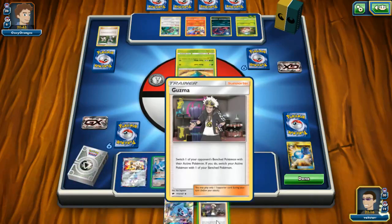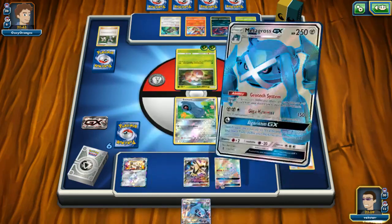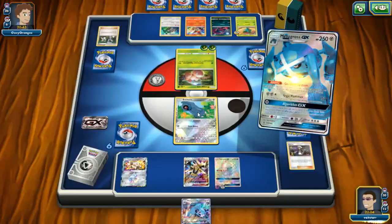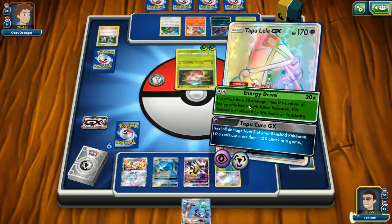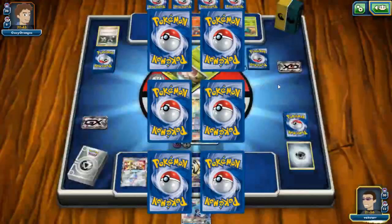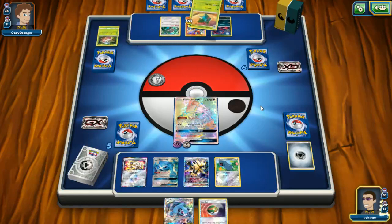Let's Guzma for you, switch for our Beldum, then use Metagross Geotech to get our Metal energy onto the Beldum, retreat our Beldum for our Tapu Lele GX — smash our opponent, hit for 80 damage, take a prize! Take a prize, boys! Tonight we're eating fried Pokemon.